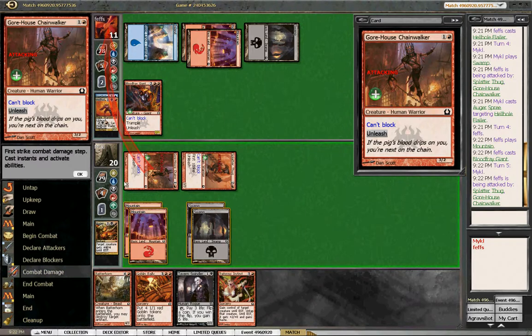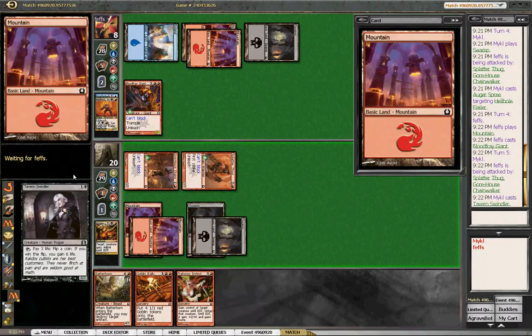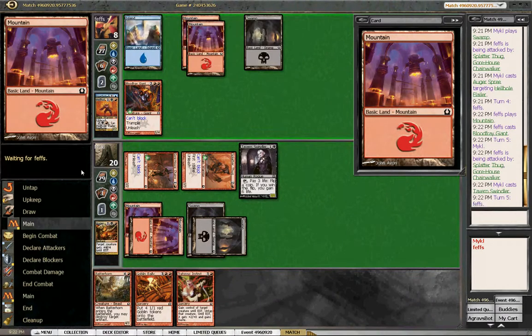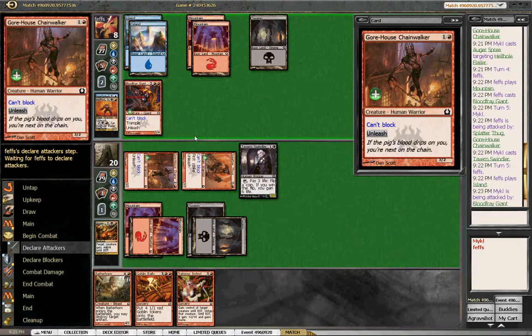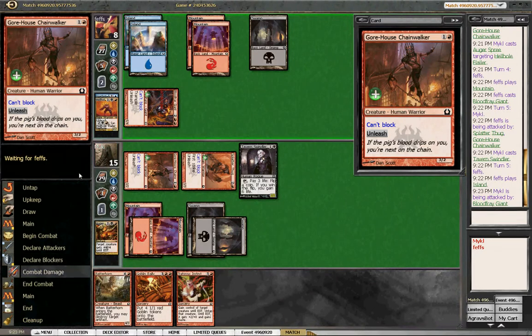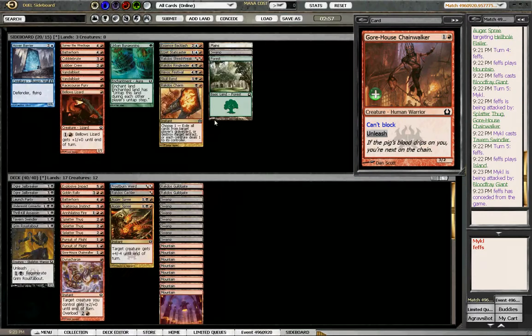Play our Tavern Swindler just to get another guy on the board. Next turn we'll be hitting for lethal eight, and since that guy can't block, if he plays a blocker we can steal it. Let's see what happens - not gonna block him, and he just gave up. That was easy.